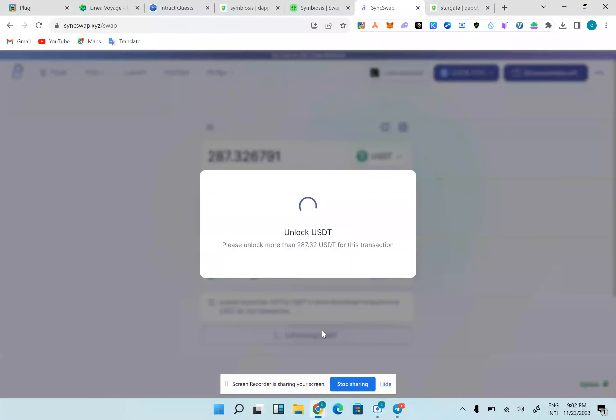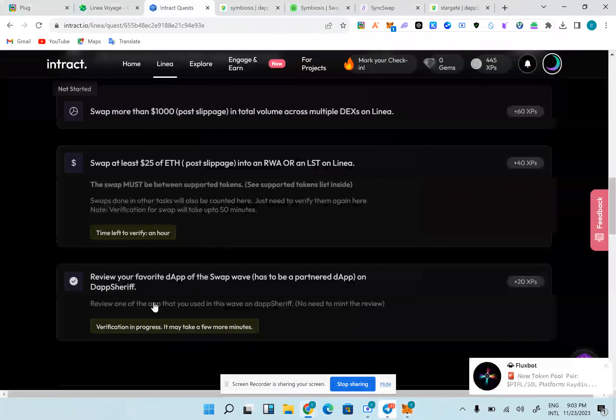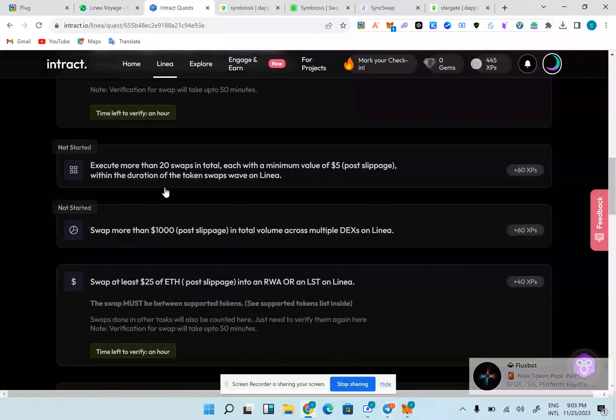I'm going to swap some USDC back to ETH to complete 20 swaps. I'll show you where to check how many swaps we've actually done. The review is checking, the swap to reward assets is checking. What we have to hit is $1000 dollar volume and 20 swaps.